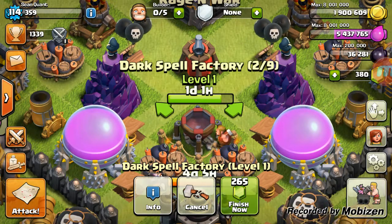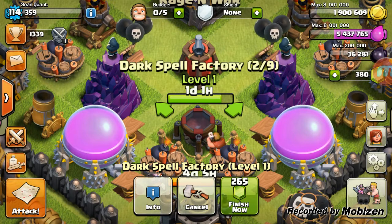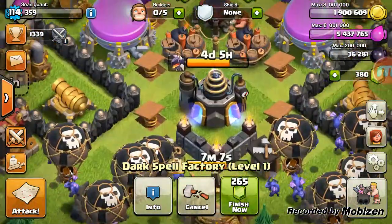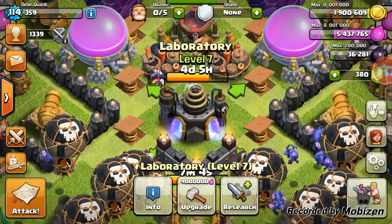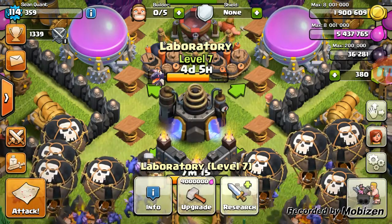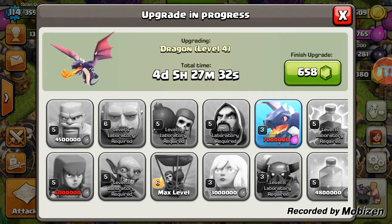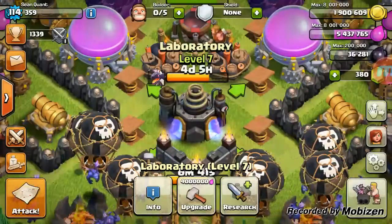The dragons were put in almost 10 days ago, so in four days and five hours the level 4 dragons will be completed. That'll be great for my own army compositions, and in our level 5 clan I'll be able to donate those level 4 dragons, which turn into level 5 dragons for whoever receives them.